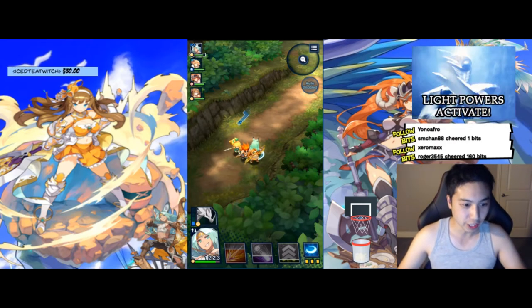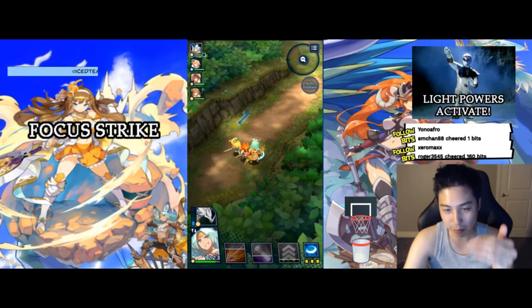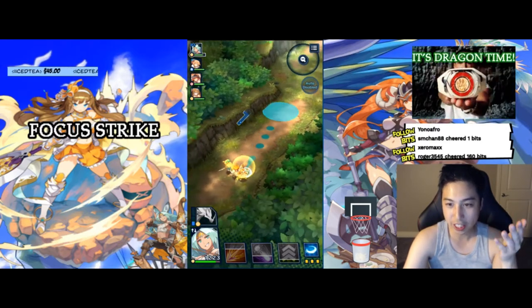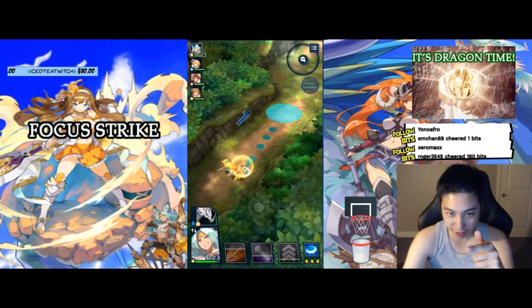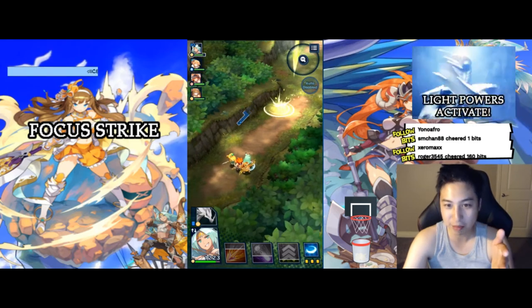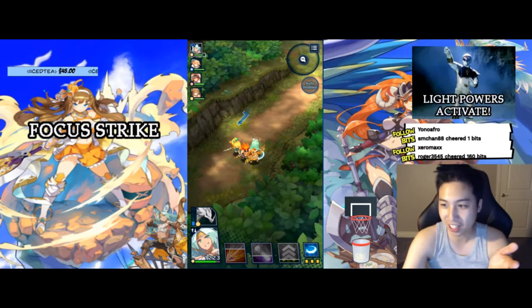So let's start with the focus strike. The main thing with the focus strike for bow users is how slow it is when you actually target an area. You notice that after you let go of this area, the target will shoot an aerial and wait a bit, then it will come down. And by that time, the unit will probably be gone or moved out of the way.